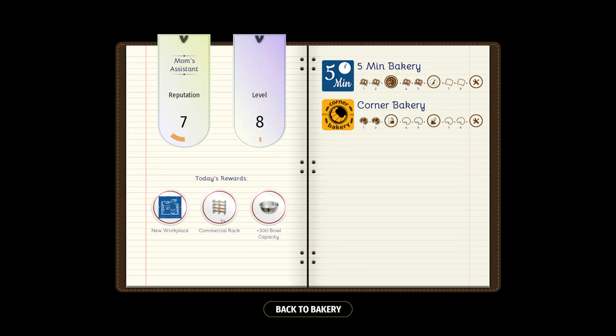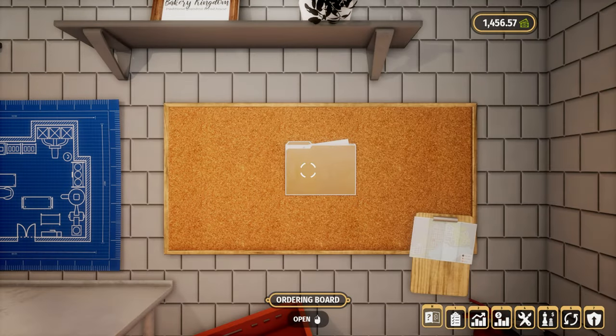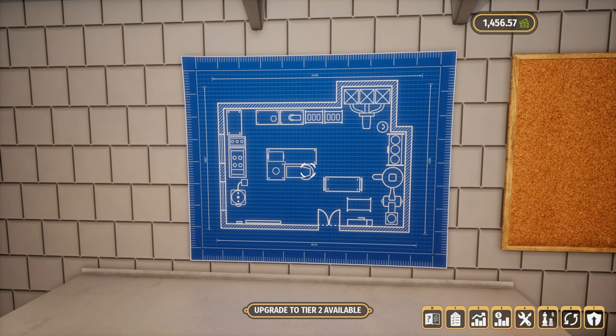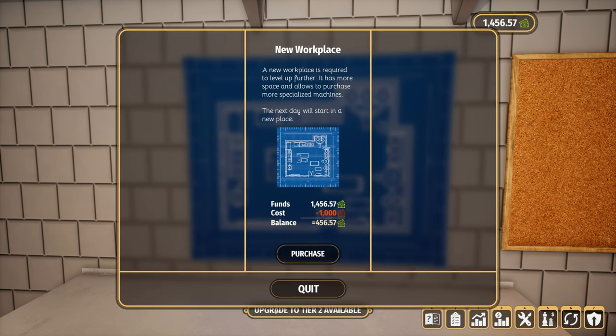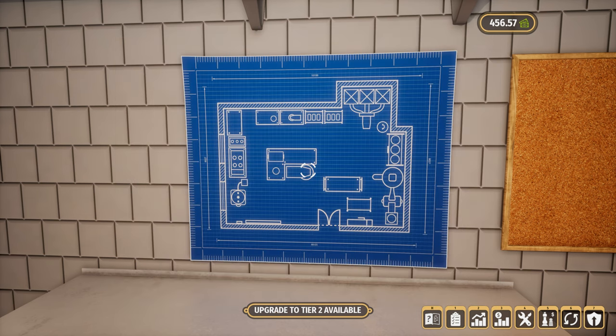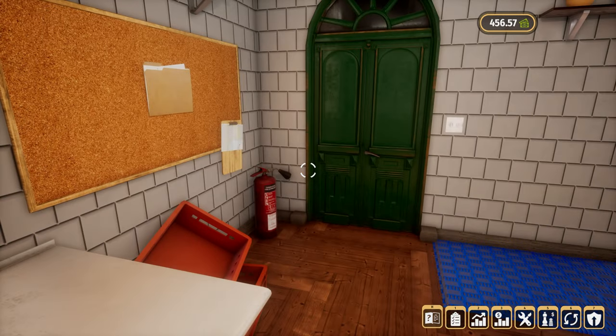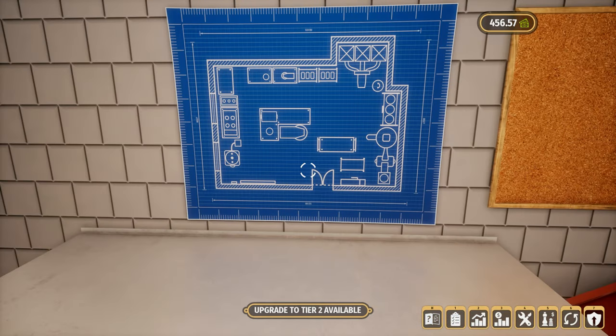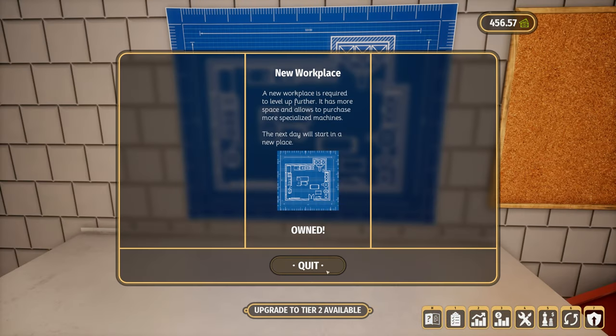Our relationship has improved with Corner Bakery. We are now level eight, which is great! We can now upgrade to a commercial rack. New workplace! 'Upgrade to Tier Two — a new workplace is required to level up further.' Well, we're going to have to do that, aren't we? Next day, we'll start in a new place.